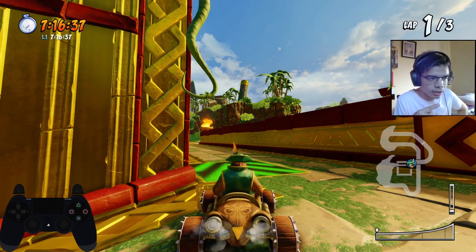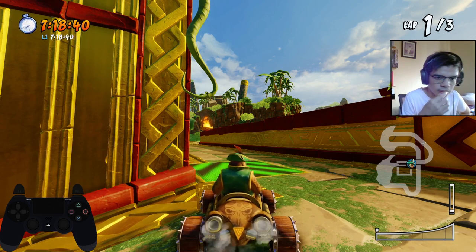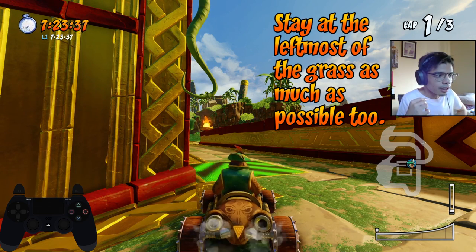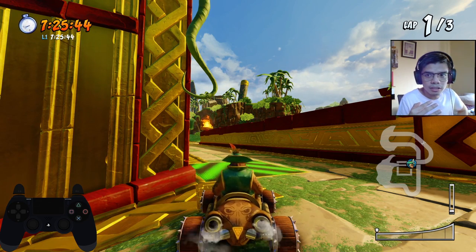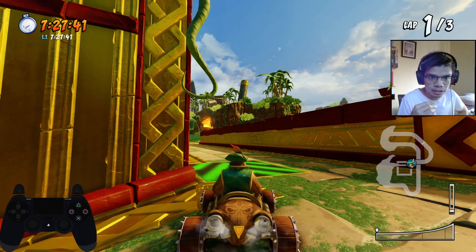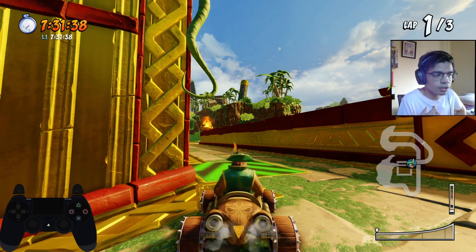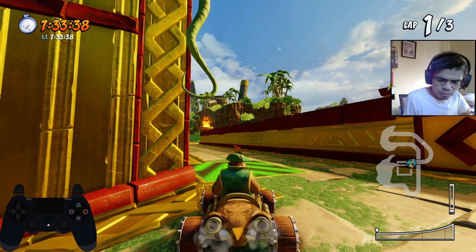The moment you land onto the grass you will need to jump multiple times — just spam jump — then try to get out of there as soon as possible. The moment you land out of the grass, power slide immediately because it eats a lot of reserves.